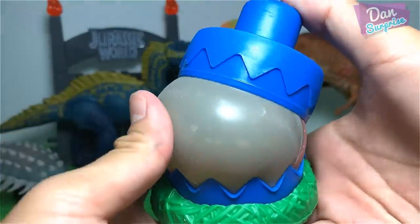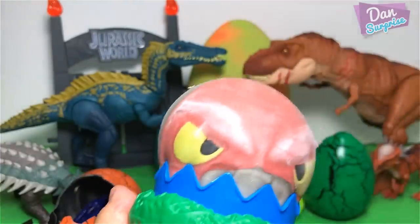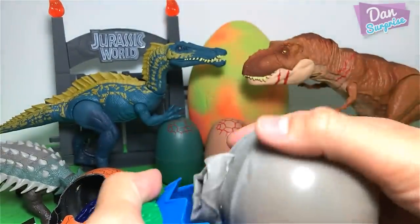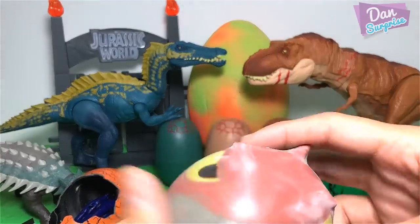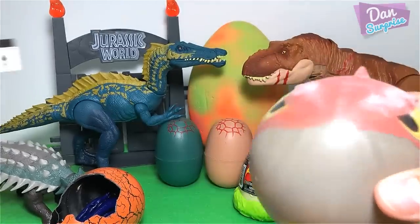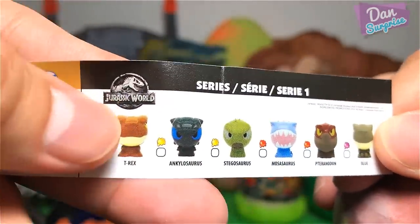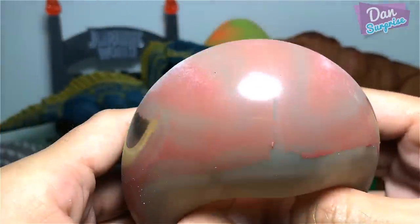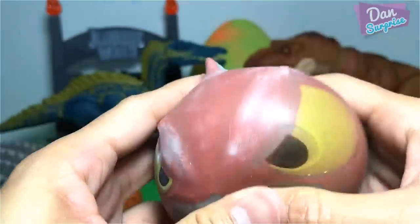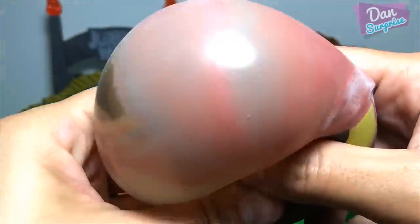Wow, this is cute! What is this? Is this like a T-Rex? Let's have a look — it looks like a T-Rex to me. Oh, it's actually a Pteranodon, and this is the T-Rex. So we have a Pteranodon Mashem Krakums right here. I got this from Universal Studios in Singapore — really cute!